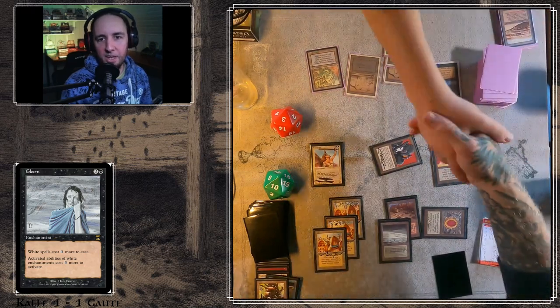Strip Mine — and a scoop. GG! Kalle wins one to one. Yeah, that was a great match. That Gloom card is kind of hard to play with, because if you have Gloom in your sideboard and your opponent has white cards like Kalle does, is it right to bring it in?